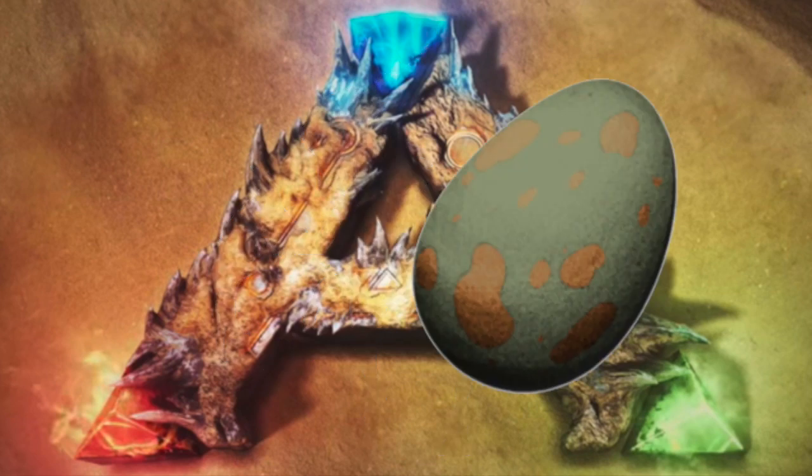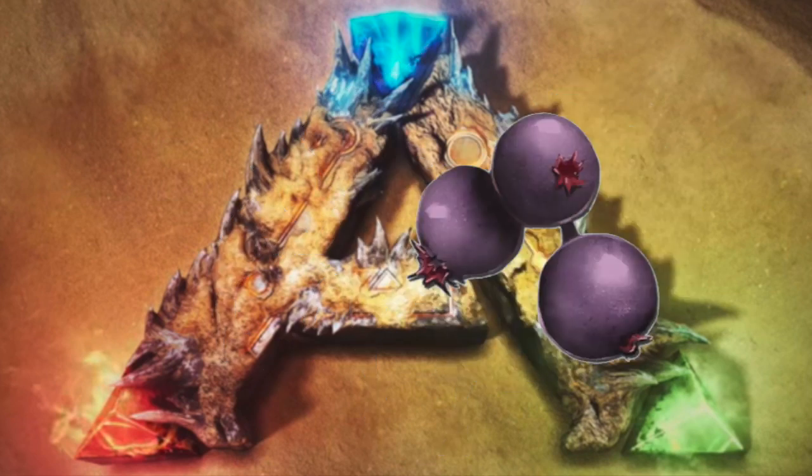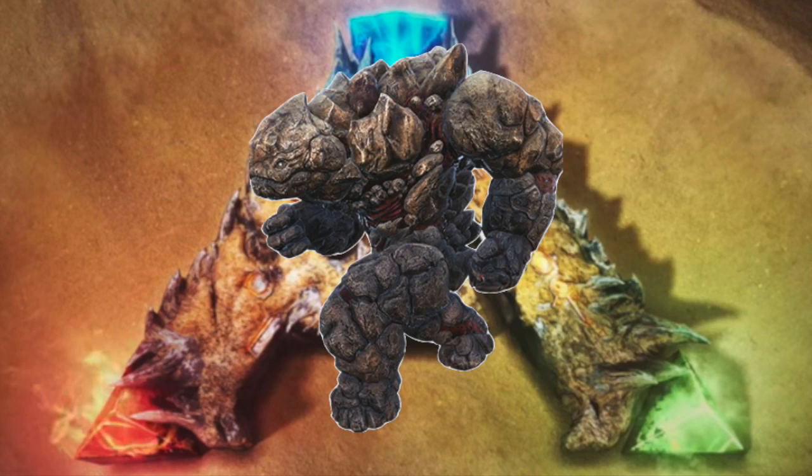Mantis Kibble takes one Mantis Egg, one Citronal, one Obsidian, two Mejoberries, and three Fiber. The Mantis Kibble can be used to tame the Rock Elemental.